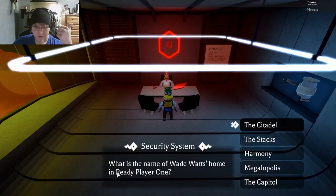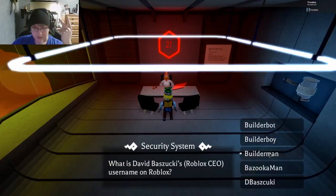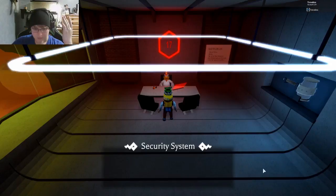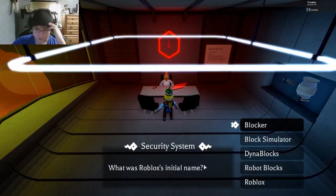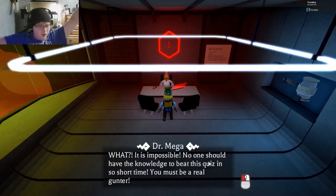I'll put a link in the description for the answers. Wade Watts' home in Ready Player One was the Stacks — not the Citadel like I was thinking. The CEO of Roblox name is Builder Man. The actress is Olivia Cooke. The three colored keys are Copper, Jade, and Crystal. The game not referenced in Ready Player One was Paperboy. The actor was Tye. What they call the hunters are Gunters. The "I" in OASIS stands for Immersive. Roblox's initial name was Dyna Blocks.